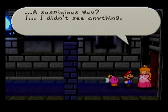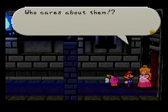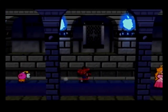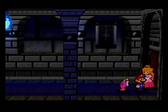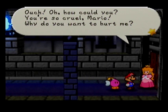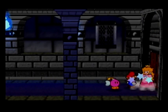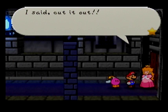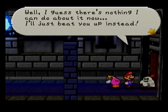Now there's no time to spare — let's get out of here. You're so cruel, Mario. Why do you want to hurt me? I'm going to tell King Bowser you're treating me like this. Stop it! Help me, King Bowser! I said cut it out! I wonder how you saw through my disguise — it was perfect! Well, I guess there's nothing I can do about it now. I'll just beat you up instead.